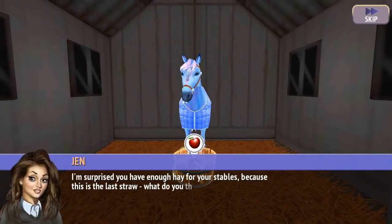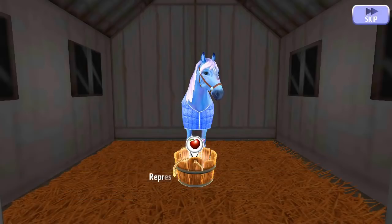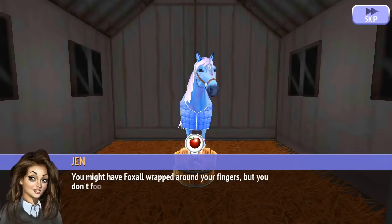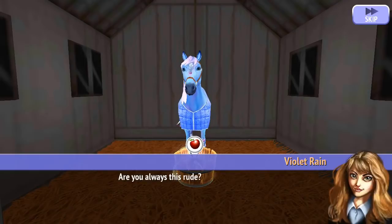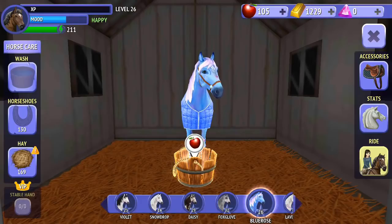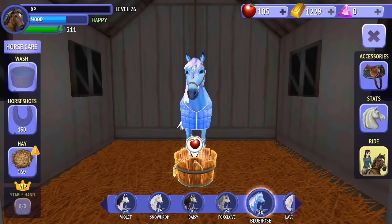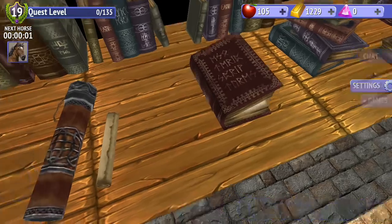I'm surprised you have enough hay for your stables because this is the last straw. What do you think you're doing entering dressage competitions? Representing the school. You might have Foxglove wrapped around your fingers but you don't fool me. Get in the way of me or any of my teammates in any dressage competitions and you're doomed. Are you always this rude? Only to riff raff. I see how it is. So craft some higher level accessories — we're now level 19, which means we can craft those items that we were talking about earlier.